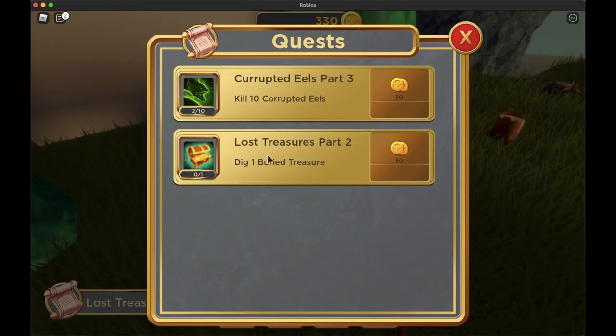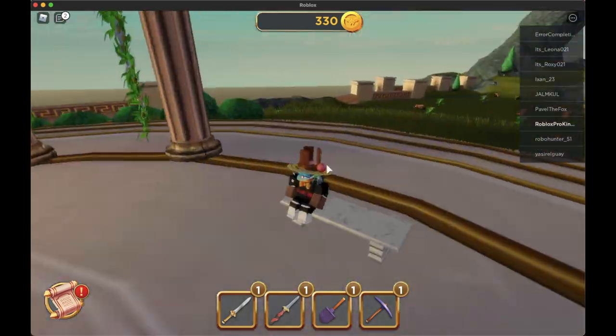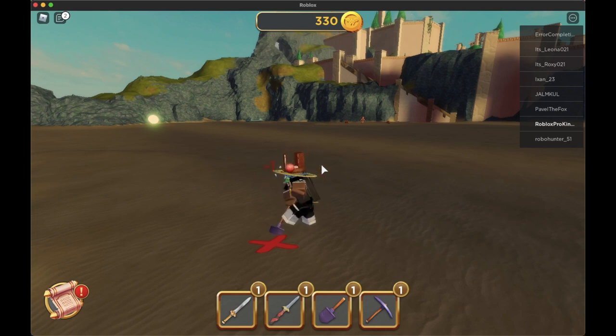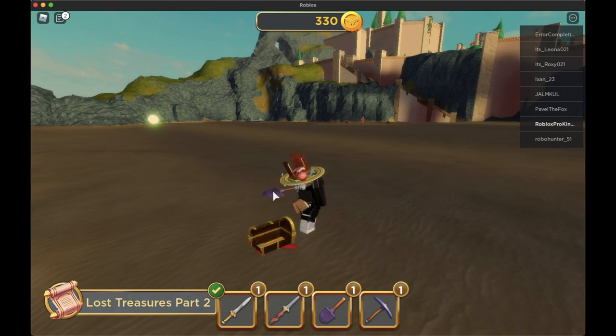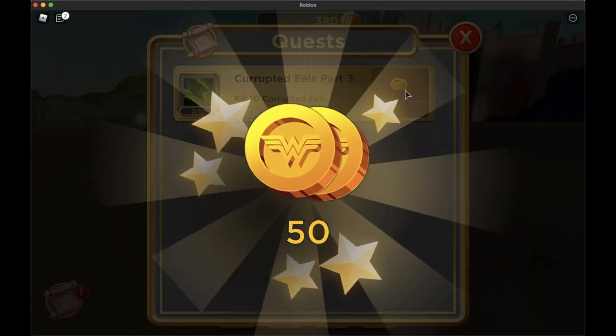Now I have to dig one buried treasure, so I need to go to the beach and dig that up. My character seems to be digging the treasure up now. We completed that — let's collect this and go back to the girl again.